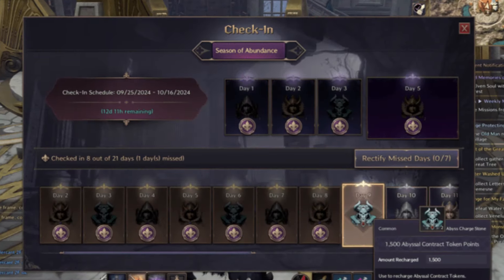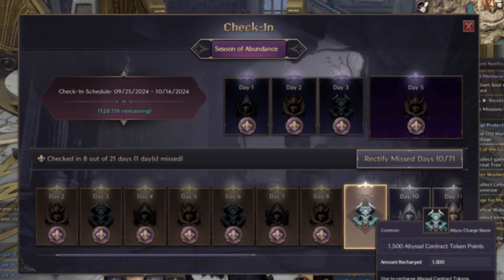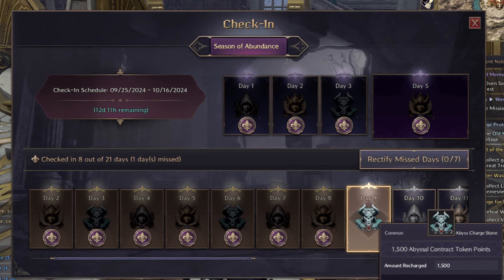Daily Check-ins: Look out for daily check-in events. Sometimes, Throne and Liberty gives out Abyssal Token Points just for logging in.